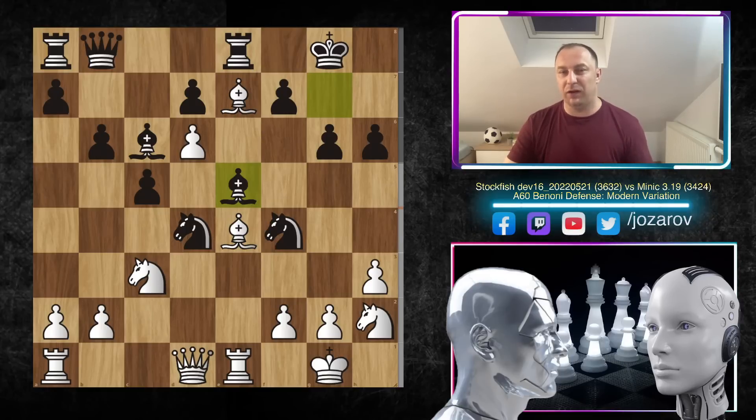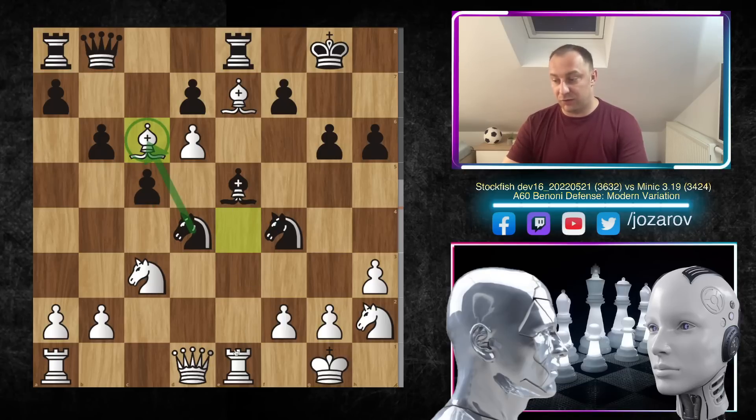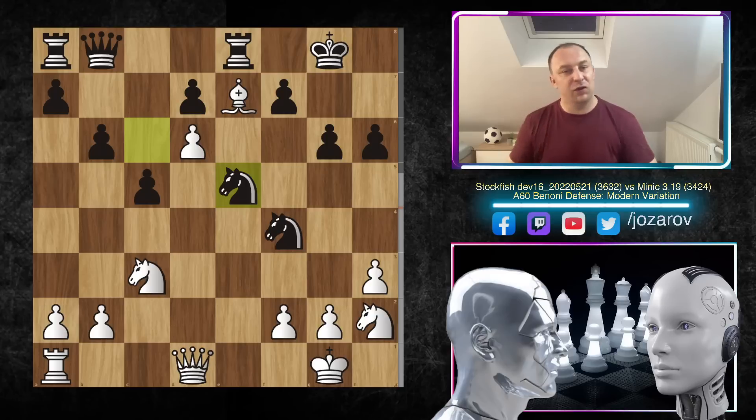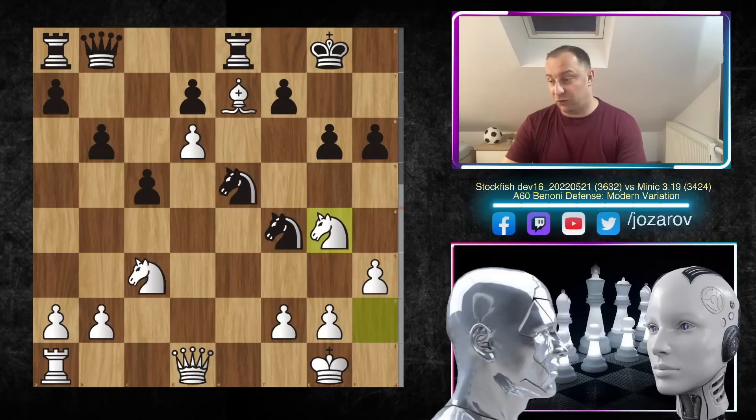Stockfish pulled out a beautiful tactical shot: bishop takes c6. You have to take with the knight because your bishop is hanging on e5. After knight takes c6, Stockfish played a brutal exchange sacrifice: rook takes e5. After knight takes e5, you took the rook, but now there are dark square problems on g7 — especially the weak f6 square can be used to create a fork against the king and rook. Really dirty ideas by Stockfish 15.